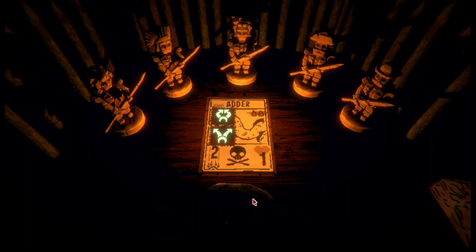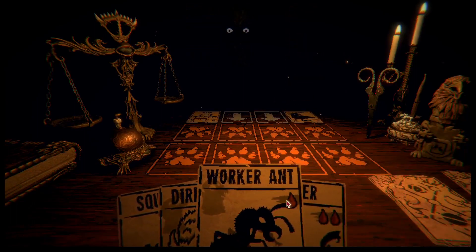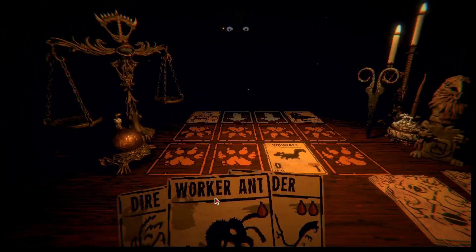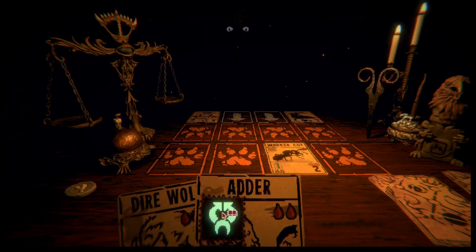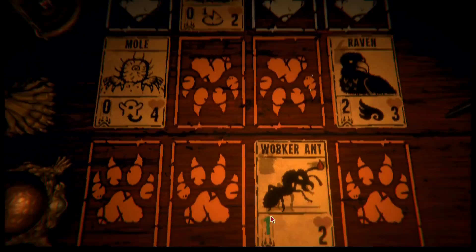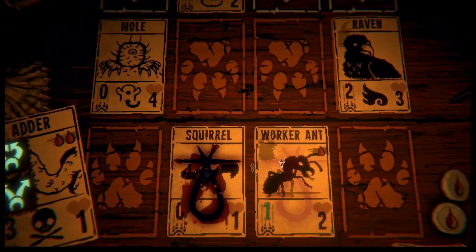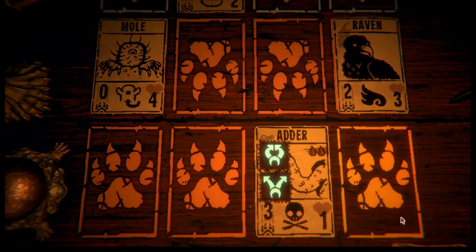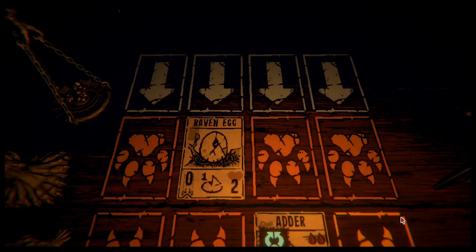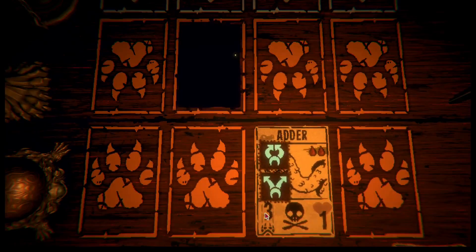Adder - actually, either way, I win. Excellent. Now we unleash the Adder onto the board. Mole's gone, we deal damage, Raven's gone. Clean board, clean sweep. That Raven's egg doesn't stand a chance.